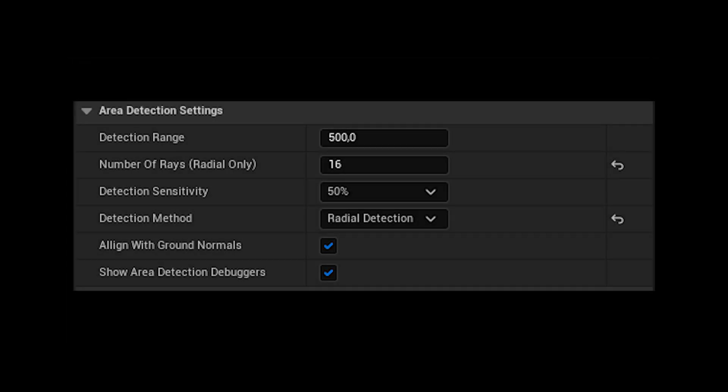In line with the extensive modifications made to the Area Detection System, we've also introduced several new settings to the system, designed to facilitate a more streamlined workflow. You can now effortlessly configure whether the AI should align its Area Detection System with the ground normals. Additionally, a quick toggle option has been introduced, allowing you to easily decide whether to display debugging shapes or not. You now also possess the capability to specify the number of rays utilized by the Area Detection System for enhanced precision. However, please bear in mind that deploying a larger quantity of rays could potentially impact your system's performance, and this setting is currently only compatible with the radial detection method and won't work with squared detection.